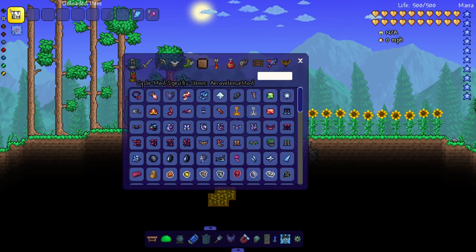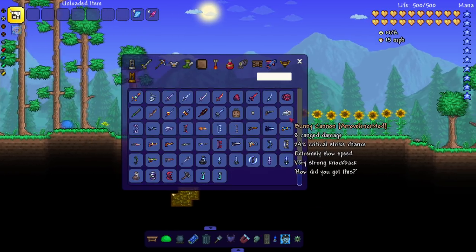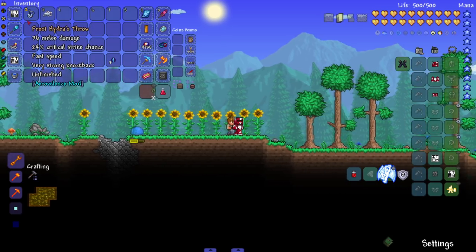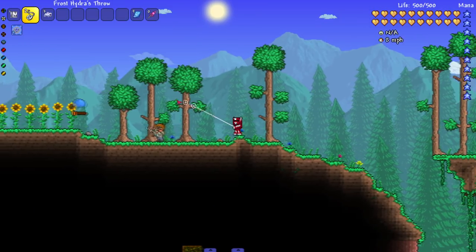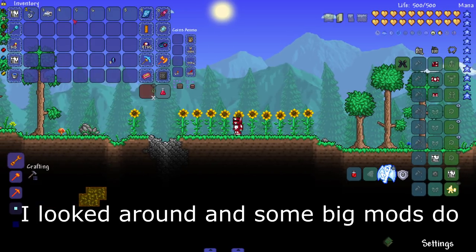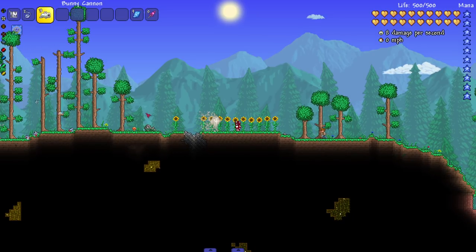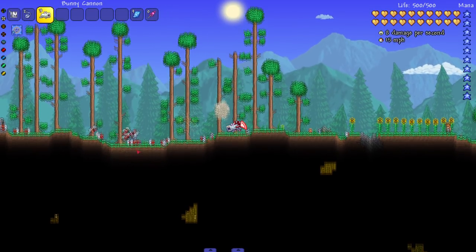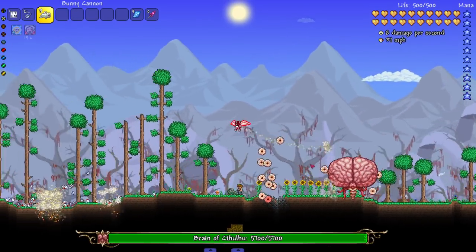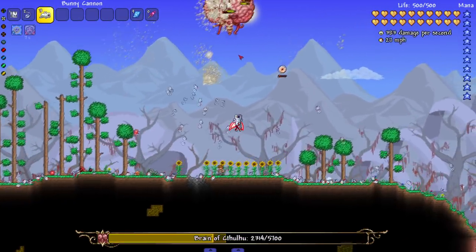Back on the surface, let's check out the mod in the item browser. Again, the sprites are beautiful — whoever did them, congrats. We've got this yo-yo, which has a different sprite — it has like a string and everything, which is super unique. I don't think any other mod sprites yo-yos differently other than just a circle, so props there. We've got this thing that looks funny — it is a bunny cannon. It shoots the dynamite bunnies! Let's see it against the Brain of Cthulhu. That's good damage.